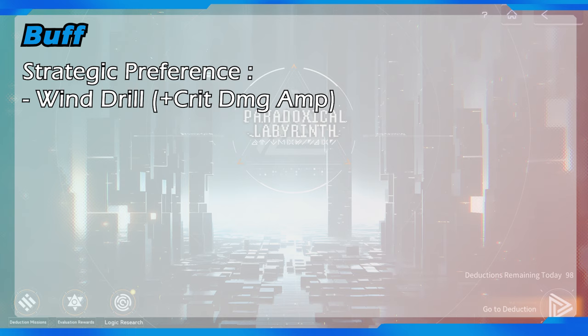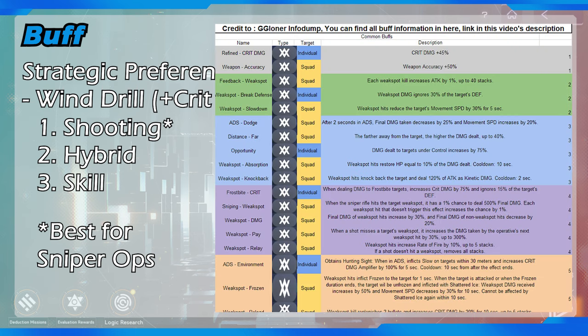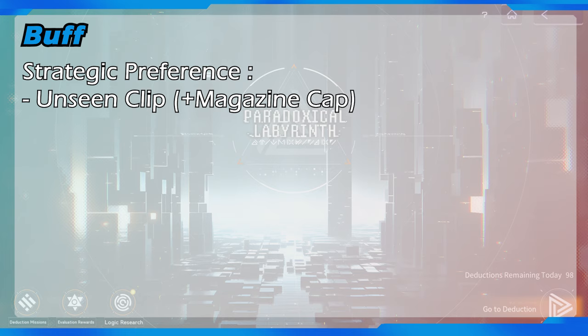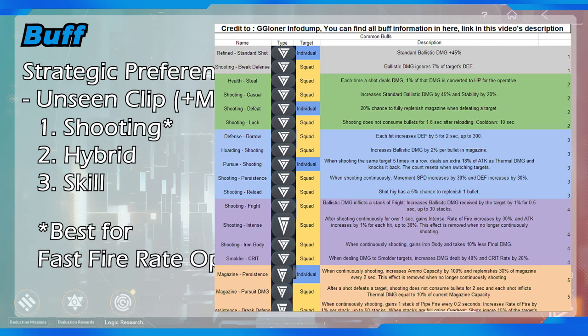The next initial buff is wind drill, which can increase crit damage amplifier. This is very good for shooting dependent operatives, second for hybrid damage dealers, and third for skill dependent operatives. This increased crit damage amplifier buff is especially good for operatives using high crit damage weapons like bolt-action snipers, and its derivatives mostly synergize with operatives that can deal very solid damage per shot even with slow fire rate. That said, operatives with fast fire rate can also benefit from this crit damage amplifier buff.